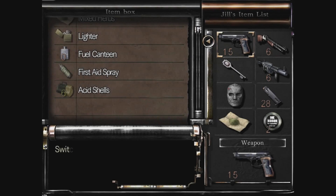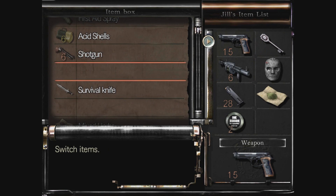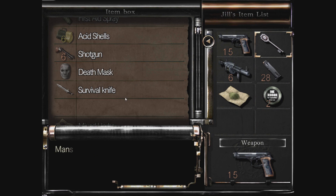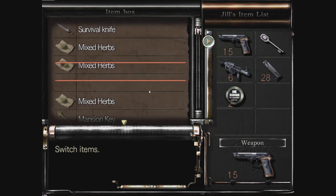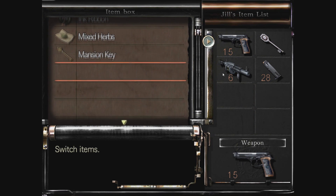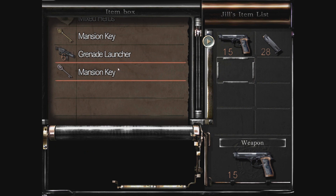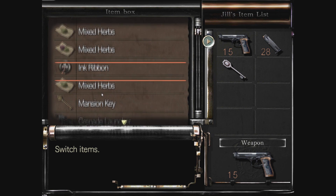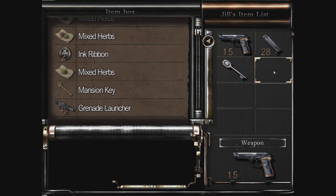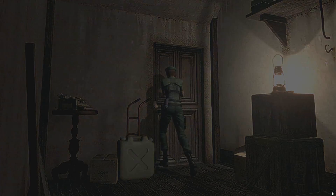Doing pretty well. I just need to free up some space here, because we are going to be grabbing another death mask today. I think there's four in total. But thankfully, the area we need to go to is really just right above us here. So just freeing up the inventory space, just for things I don't need right now. For safety, I guess I'll bring some herbs. I think that's all I need, so without further ado, let's go.